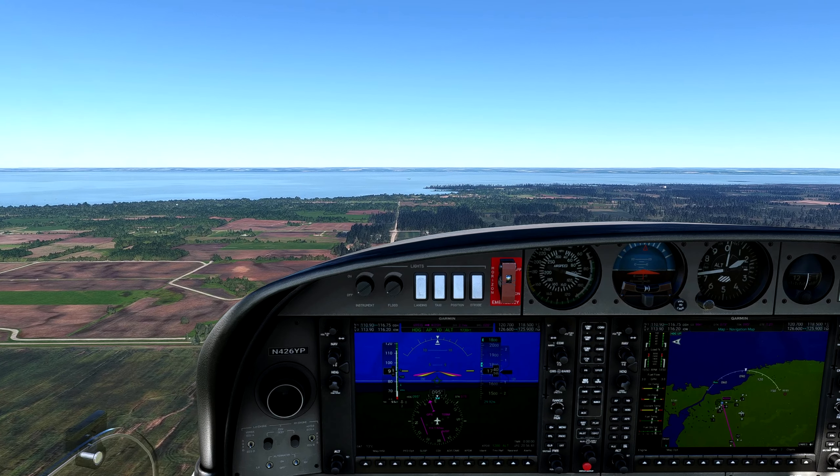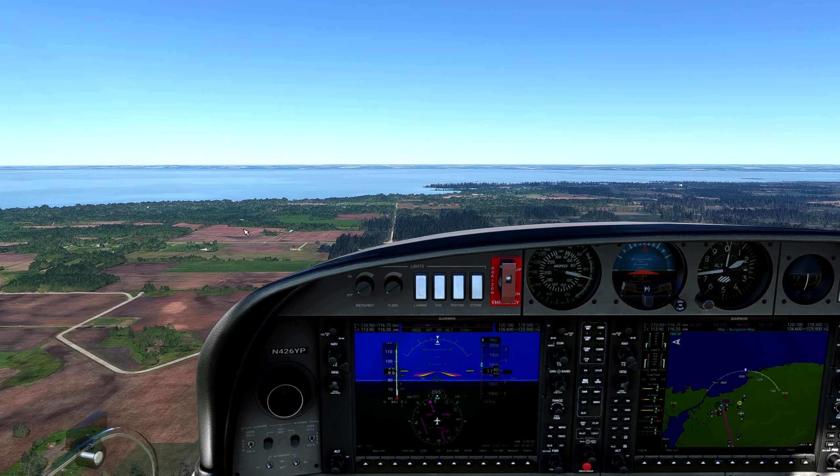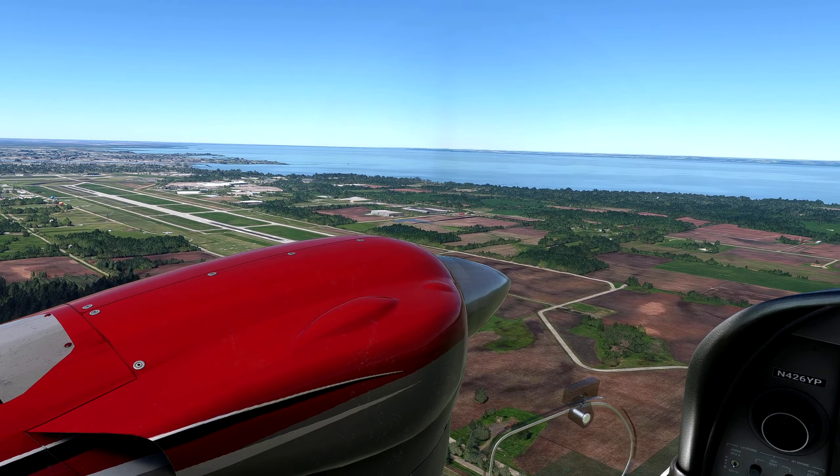We have Oshkosh on departure. We just got notice — if anybody's on frequency going back out for another arrival, we're now starting the arrival point at Puckaway Lake. Puckaway transition, now due to saturation. After you depart, once you land and depart again, we're going to start at Puckaway Lake. I've got a red and gray diamond just inside the interstate, left downwind on runway 18R. Do not start your descent until you enter the left downwind on runway 18R. Watch for departures coming off runway 18R — that's why I need you at 1,800 feet until you turn left downwind.